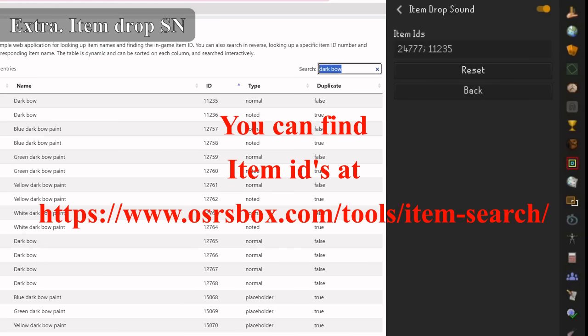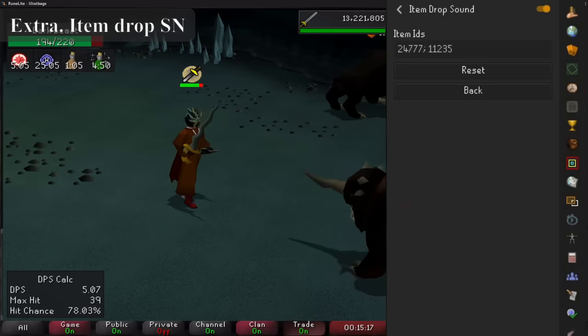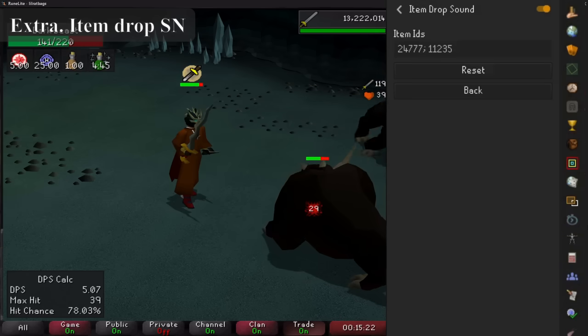You can also use the plugin item drop sound notification, which will notify you for any specific drop that you choose — so on your AFK slayer task you don't miss that whip, dark bow, brimstone key, or even a totem piece drop.